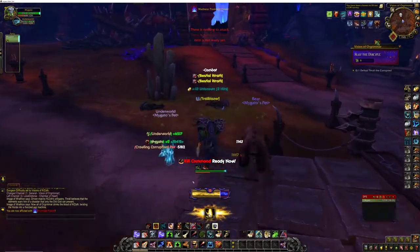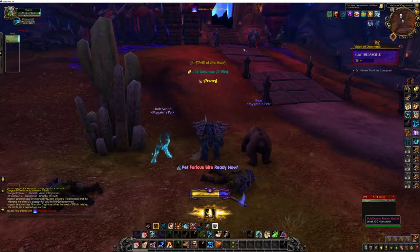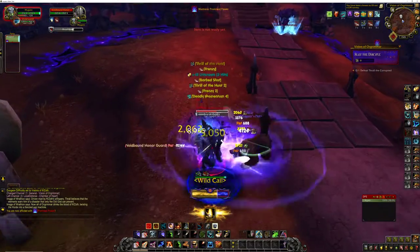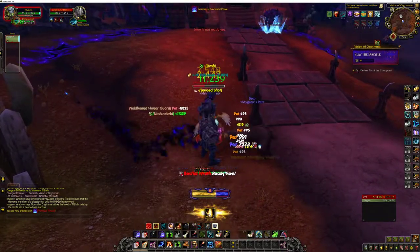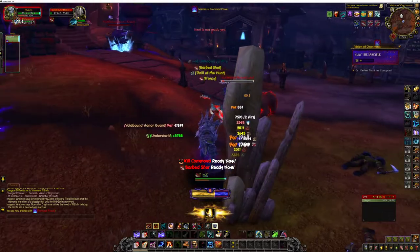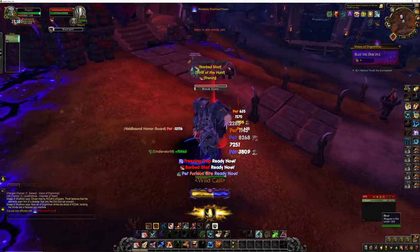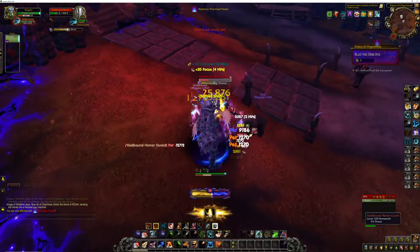Super easy. These guys — crowd control one of them. These guys are a lot easier than the Alliance version. Just step behind them for Break Spirit, don't let them hit you with Break Spirit, interrupt the Horrifying Shout, and continue to try to stay in the circles behind them. Interrupt Horrifying Shout.